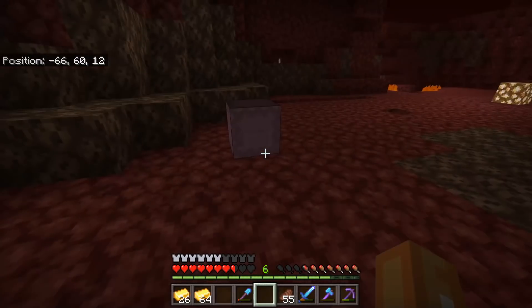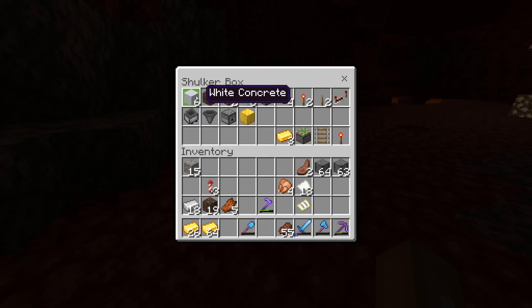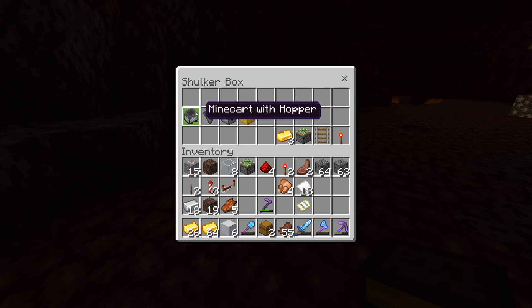The items you're going to need for this farm are as follows: six solid blocks of your choice, one piece of soul sand — which can also be a normal block or gravity block like sand, since we're going to put the minecart inside it. Also bring two chests, eight pieces of glass, one sticky piston, four pieces of redstone, two redstone torches, and two levers.